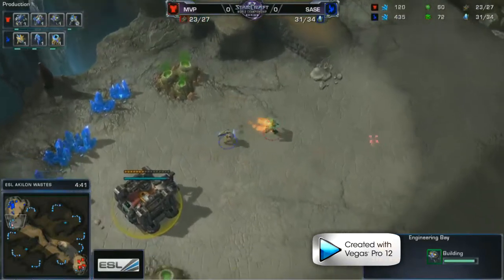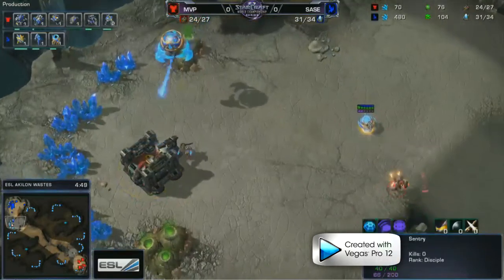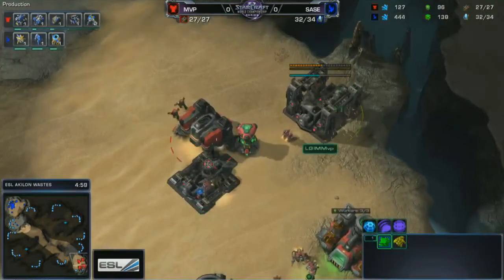Once MVP has enough minerals — around 20 supply — the Command Center gets thrown down on the high ground. It's very important to place it on the high ground because with high pressure and a lot of gateways, it's very tough to deal with two locations at once. Better to sit on your high ground with one base until you get more units.